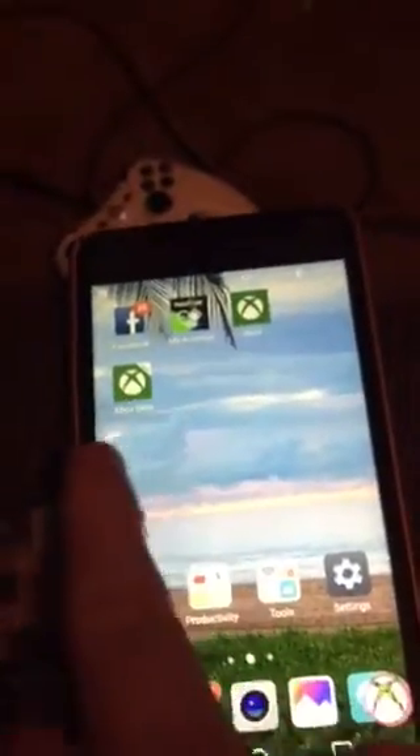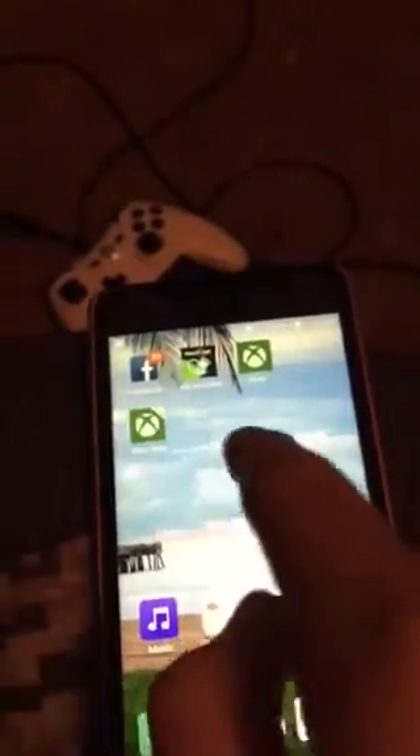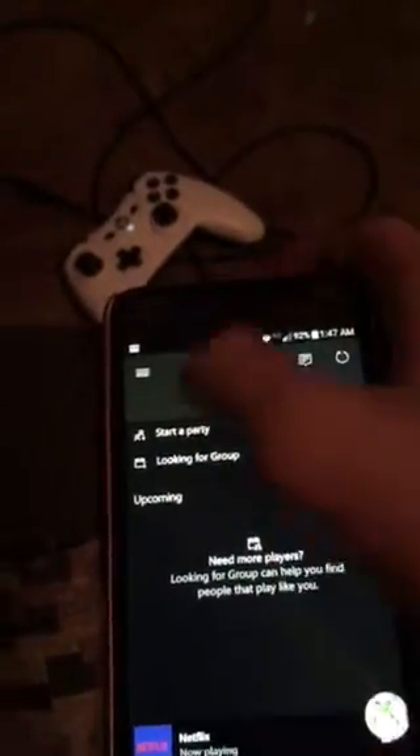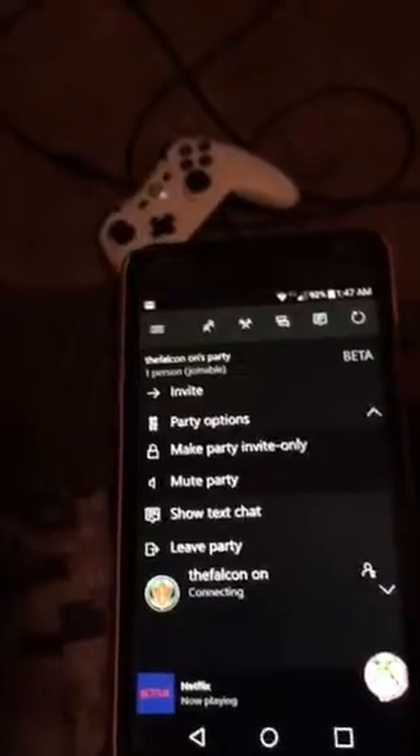So this is how they test out the new stuff and then it'll be transferred to the Xbox app. So if I click on here and go to party chat, it'll say parties beta. And then when you go to start a party, this will pop up. And then you can mute, put it to invite only — basically everything that you do on the Xbox One.